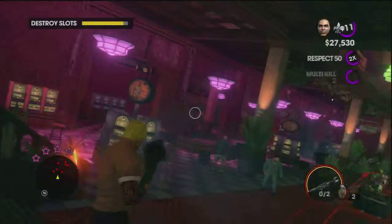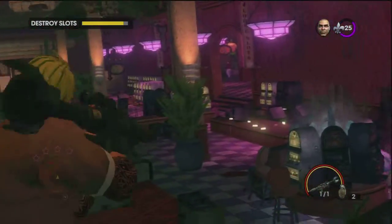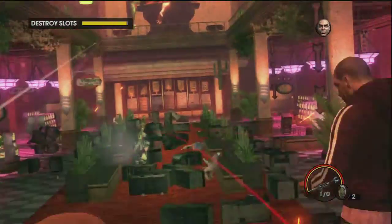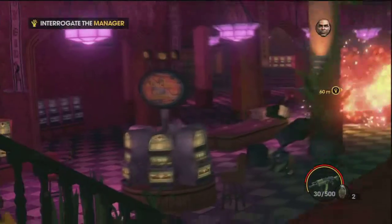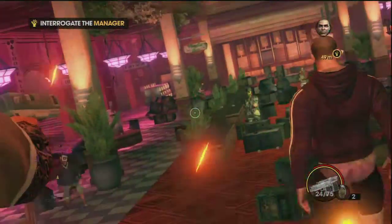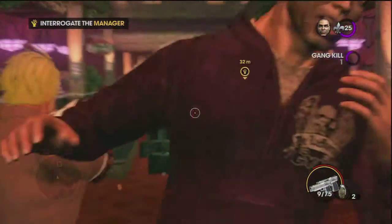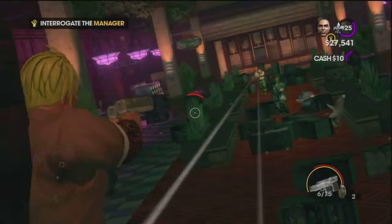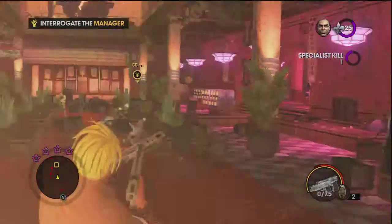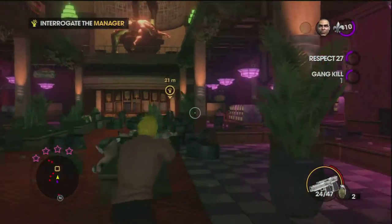Look how close I am. Oh for God's sake. Alright, interrogate the manager — interrogate him with my double ammo pistol. These are my best weapons so far — despite the machine guns and the razor guns and the rest of that, my pistols are the best. You just see the boy flying. I've got to interrogate this manager and these people are just annoying me.